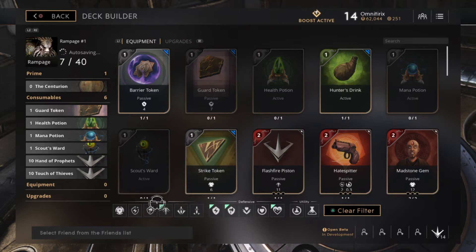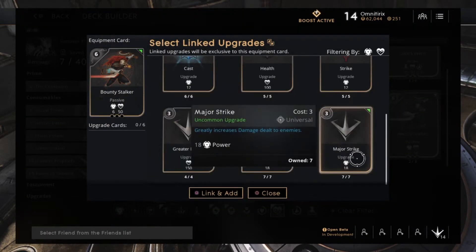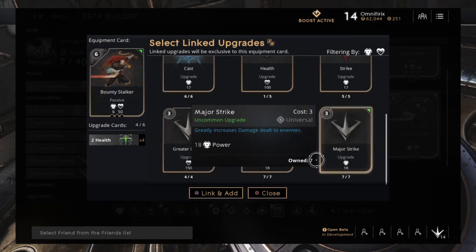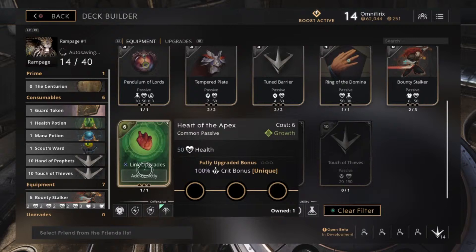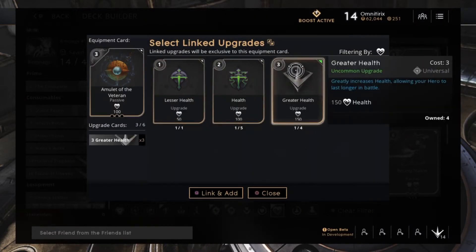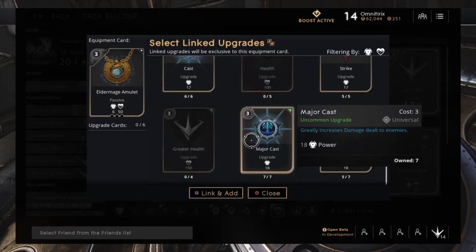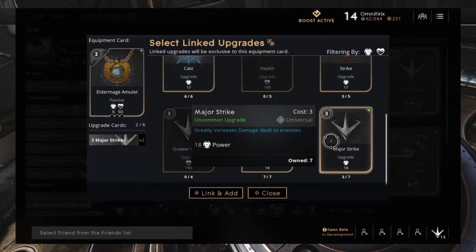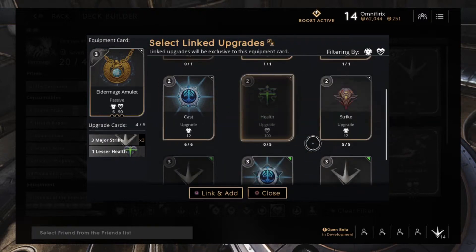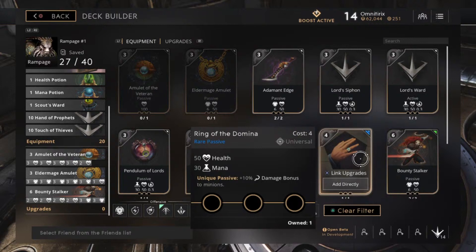The Hand of Profits and Touch of Thieves is for late game if you're playing late game. Then you're gonna take the Bounty Stalker, where you use four health and two strike — link it. Then you're gonna take the Amulet of the Veteran, where you're gonna go four great health and two normal health. Then you're gonna take the Elder Mage Amulet, where you're gonna go three damage and one less health — five big damage and two less health.